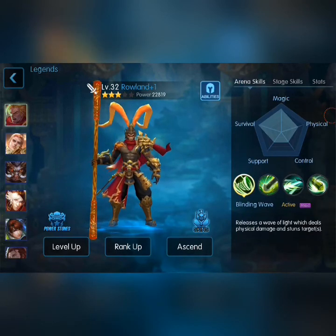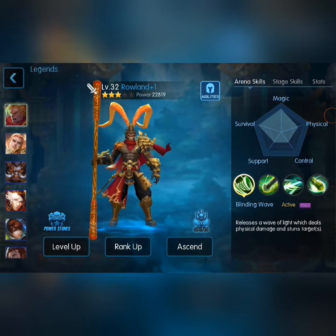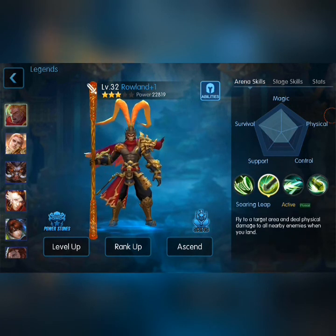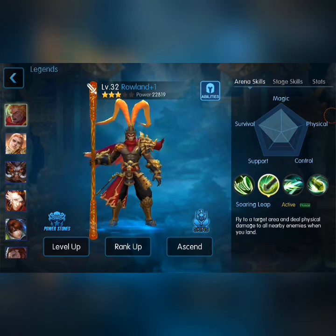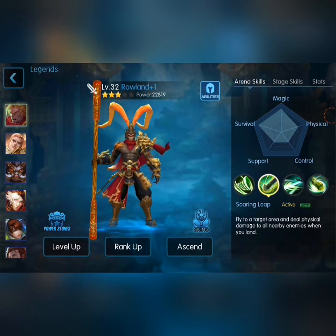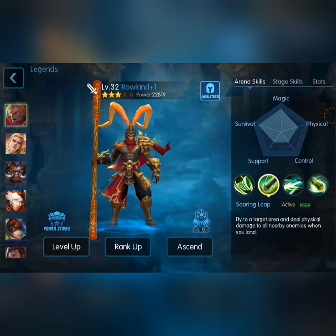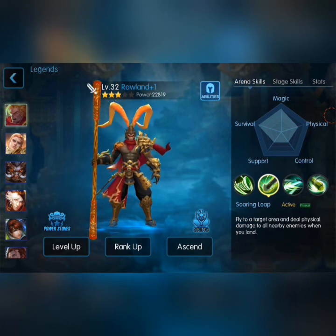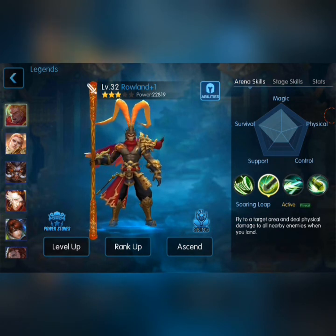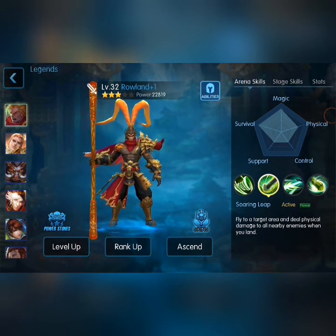Roland early game loses a lot of MP quickly. Like you can use the stun, then the second skill, blinding wave, then soaring leap, and you're already out of MP. So it's optional that you use an MP or MP regain rune — that should be slotted in maybe once or twice — while the rest can be full magical defense, physical attack rune, and crit rune. So that covers him: practically just crit rune, magical defense, MP or MP regain, and physical attack rune.